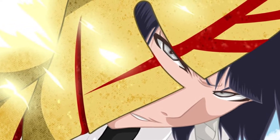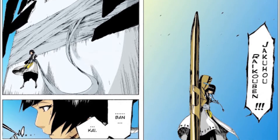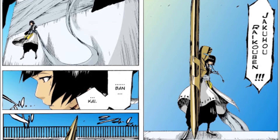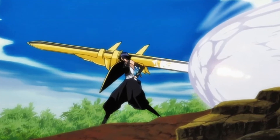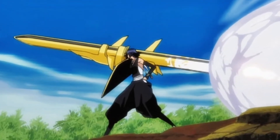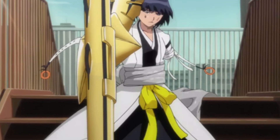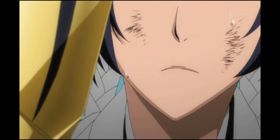Before she activated her Bankai, Soifon wrapped a heavy metal sash around the building she stood on, in preparation for the attack's massive recoil and the resulting powerful explosion. She uses her Bankai so rarely that it has remained largely unseen by the members of the Soul Society. Even her own lieutenant comments on having never seen it before.